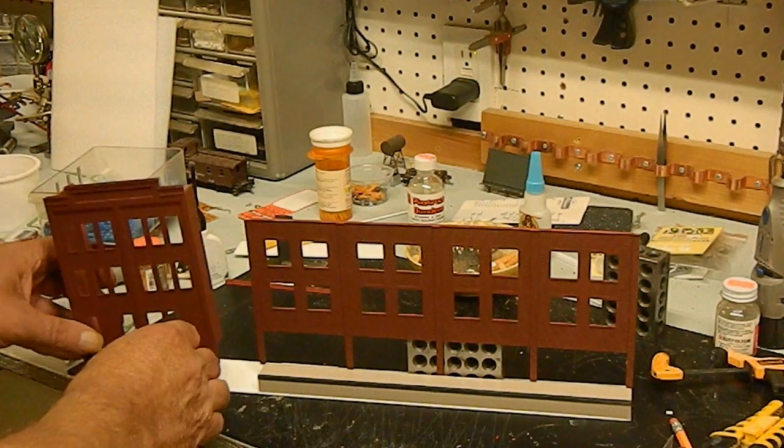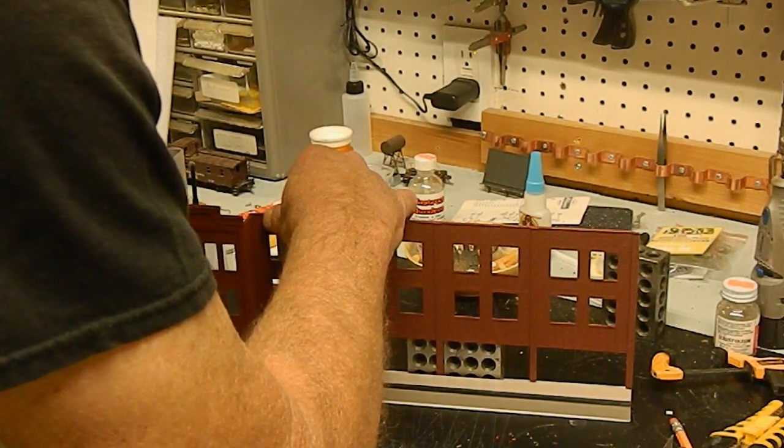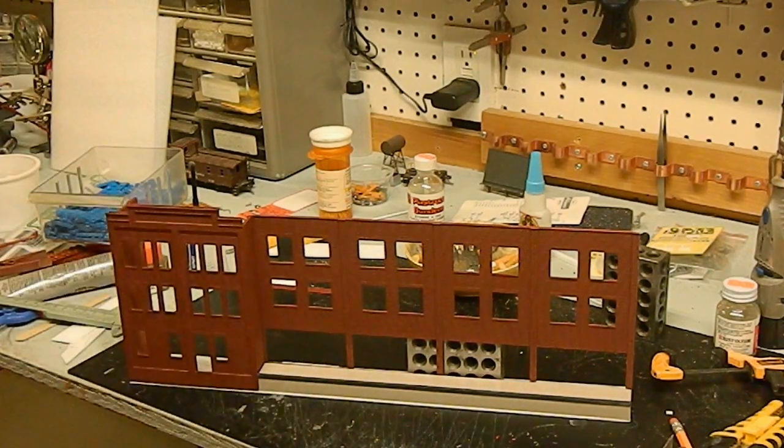We took an end wall and added brick to the sides of it, so when we put this in here it will come out that way. The other building we're going to make will be just like this, only the taller section will be on the other end. Once we get all the windows and doors glued in, we'll show you how we're proceeding with it.